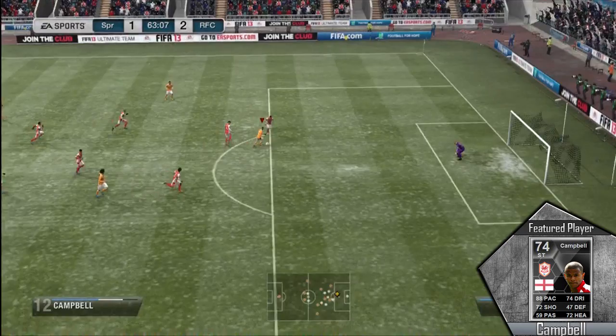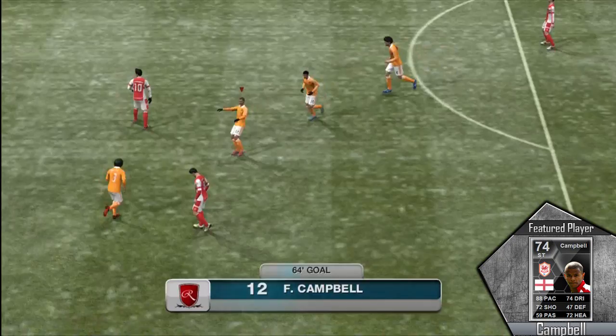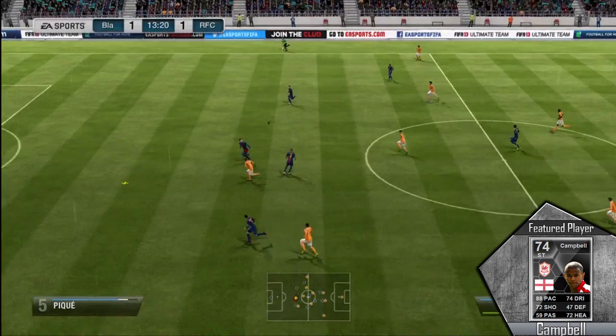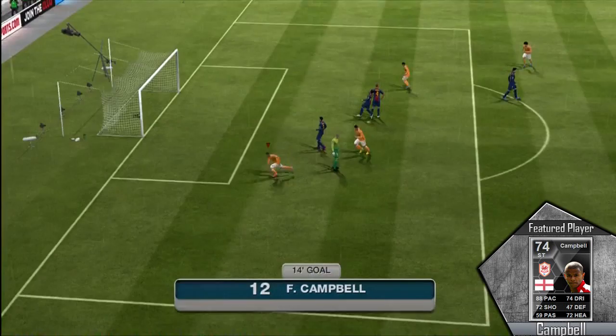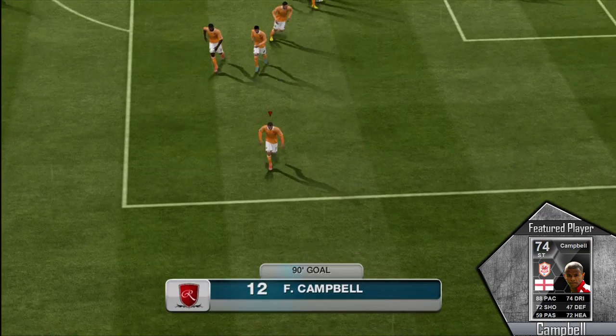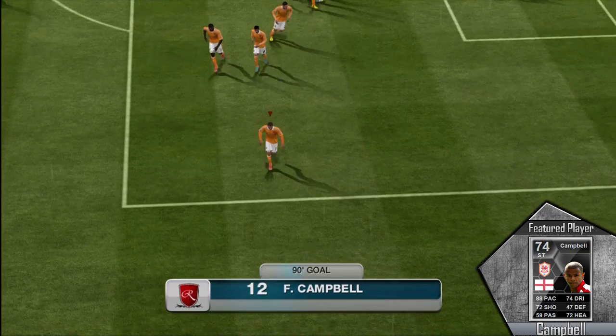Just keep in mind this is all against gold players, so I'm sure he would do a lot better just facing silver cards on his level. Although he is very good because he just fits the FIFA mold — the FIFA mold is pace, and basically more pace. If your striker has pace he's going to be able to score because you're going to be able to create chances for him. Fraser Campbell definitely got his chances and made some fantastic runs. His shot is nothing to brag about, but it is very decent for a silver player.